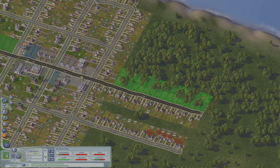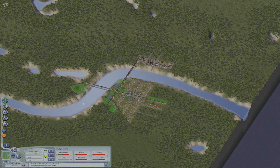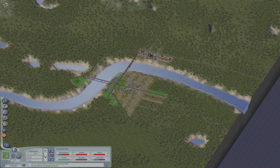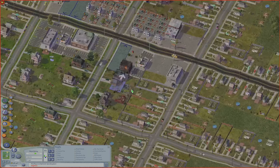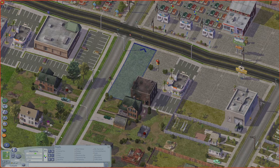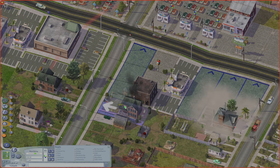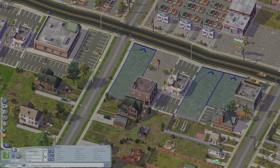These main roads may need to be upgraded to avenues. Let me zoom out and just get a bearing on how our city's looking — looking pretty good. Looks like something's on fire, so we're going to put a fire station directly next to the fire, demolishing a building in the process. And the fire is magically out — that is how it works in real life, if you didn't know.